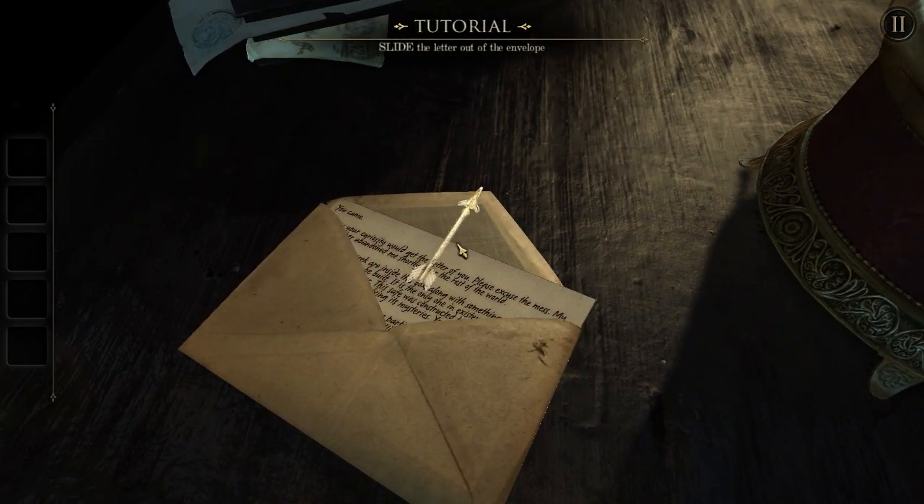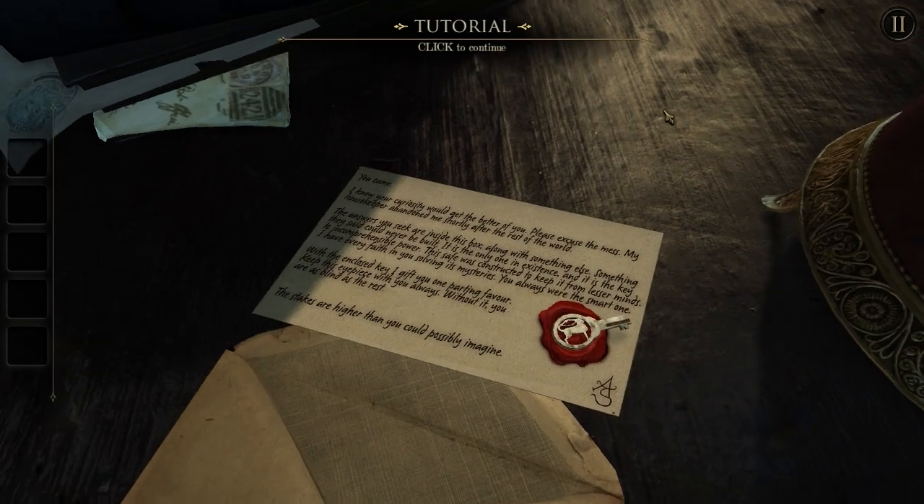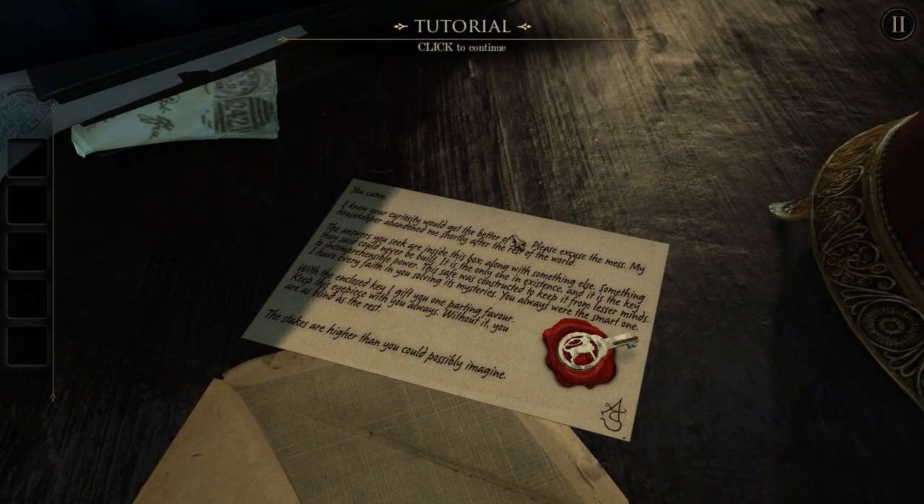Slide the letter out of the envelope. Yeah, this is all played with the mouse and only the mouse. It's actually for the iPad and stuff like that, so you're meant to use your fingers. Let's just read this. 'You came. I knew your curiosity would get the better of you. Please excuse the mess. My housekeeper abandoned me shortly after the rest of the world.' The answers you seek are inside this box, along with something else, something they said could never be built. It is the only one in existence and it is the key to incomprehensible power. This safe was constructed to keep it from lesser minds. I have every faith in you solving its mysteries. You always were the smart one.